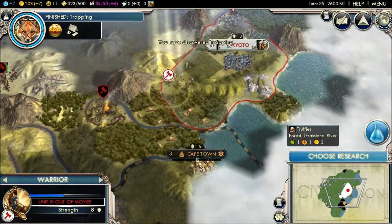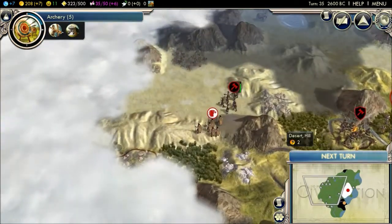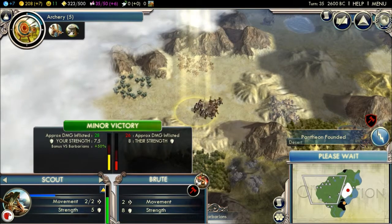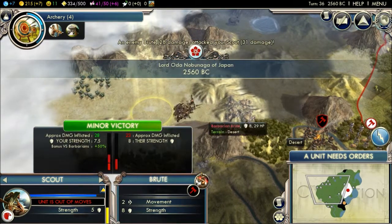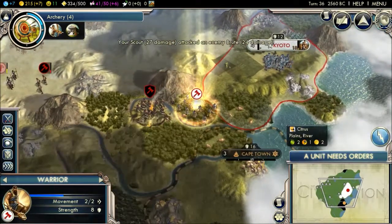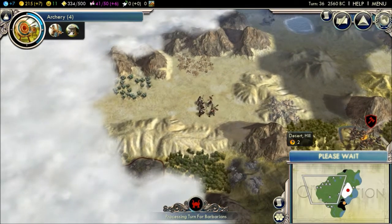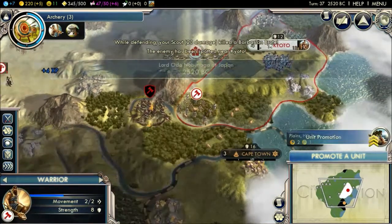Pull forward — actually I could go here. Let's choose archery because I think my units will turn into archers. They're going to attack — minor victory. Who have they been fighting? Minor defeat, still okay. As long as there's still a few left alive of mine — yes, we win!